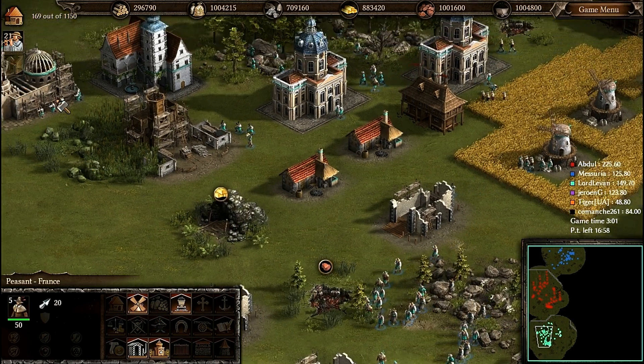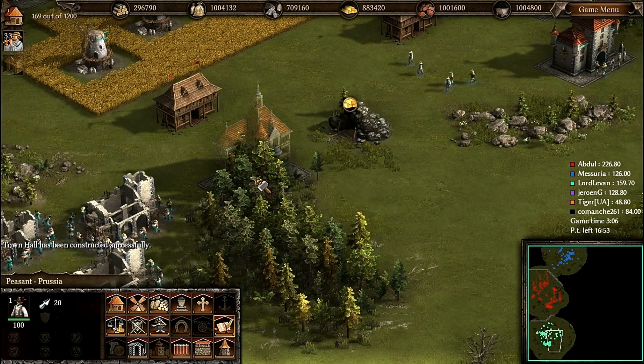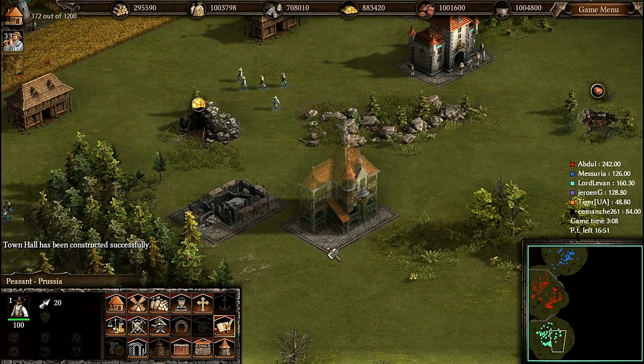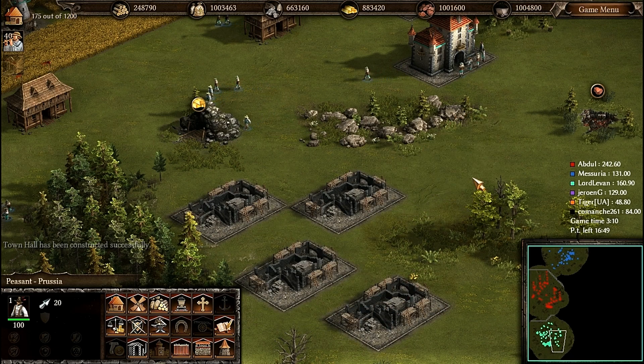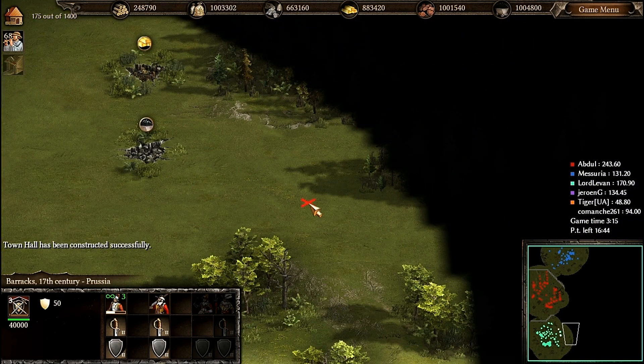Let's build up the Golden Mines. Afterwards I have to build up the Academies as well — I have to upgrade my troops to be more powerful and more deadly.